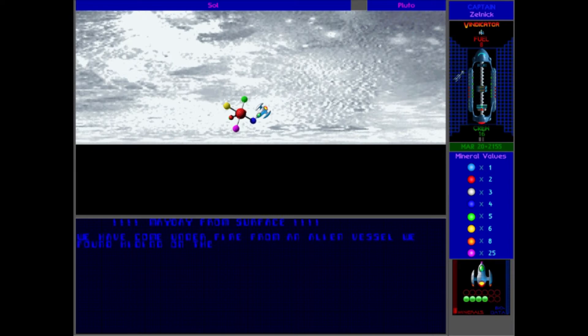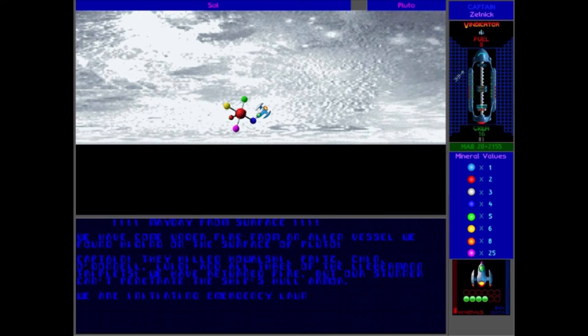Mayday from the surface — we have come under fire from an alien vessel we found hiding on the surface of Pluto. Captain, they killed Kamalski, Fates, Chen, O'Donnell, Luigi, and all three of the Lieberman triplets. We have returned fire, but our stunner can't penetrate the ship's hull armor. We are initiating emergency launch procedures. End of Tremont's mission.